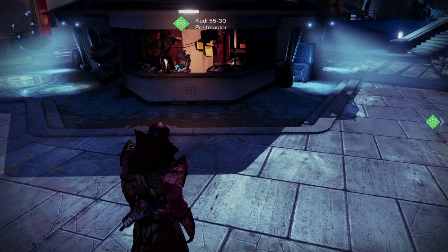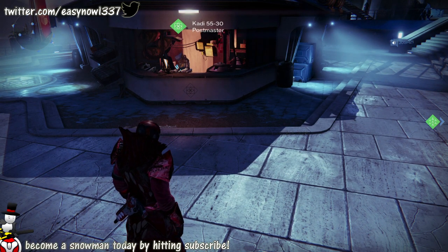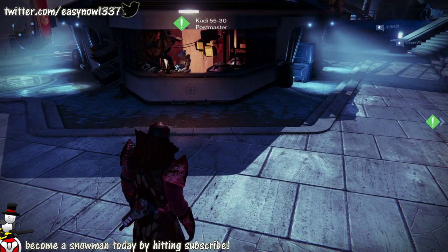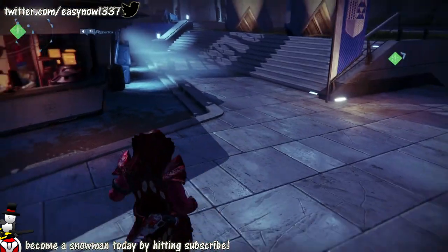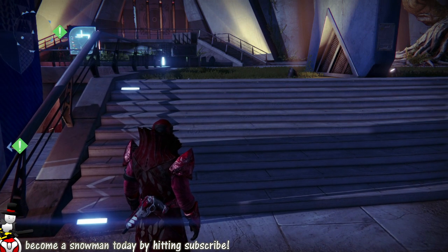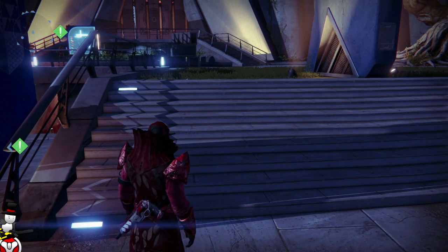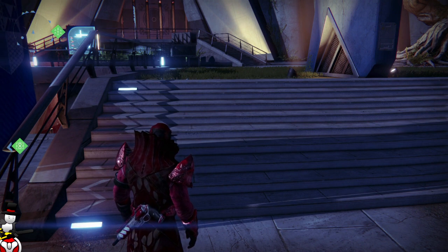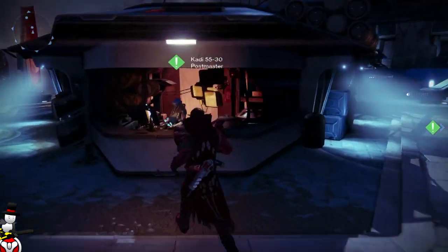Welcome back guardians to another Destiny video. Today we're looking at three sets of three packages for three different factions — nine packages total, free from Dead Orbit, free from Future War Cult, and free from New Monarchy. I've recently done seven of each, but I've decided to do three together to see what people prefer, whether it's a lot of packages for one faction or a mixture across the board.